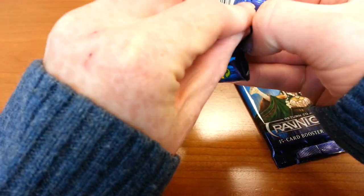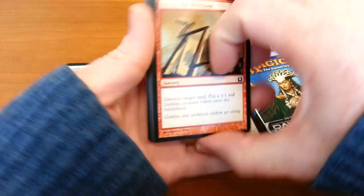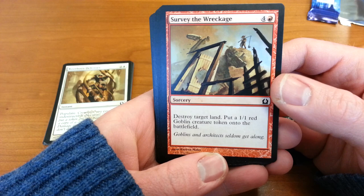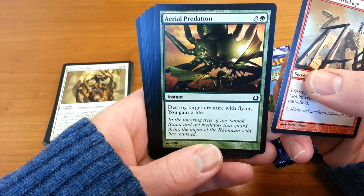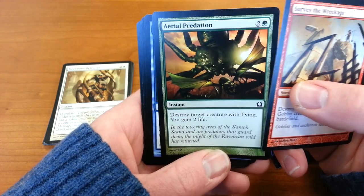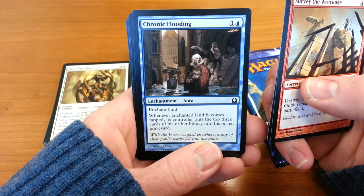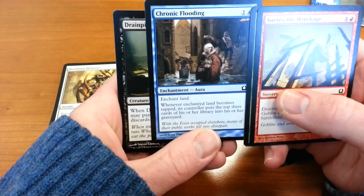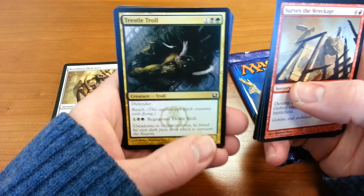Let's see what this pack is going to give me. Survey the Wreckage — destroy a target land and put a creature token onto the battlefield. Gotta love those goblin cards. Aerial Predation — destroy a target creature with flying, you gain two life. That's a really scary illustration. Chronic Flooding — enchant land, whenever enchanted land becomes tapped, its controller puts the top three cards of their library into their graveyard. There you go, another force discard blue card. Drain Pipe Vermin — another force discard effect.